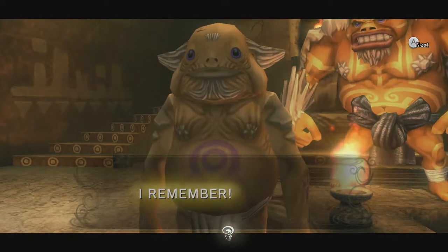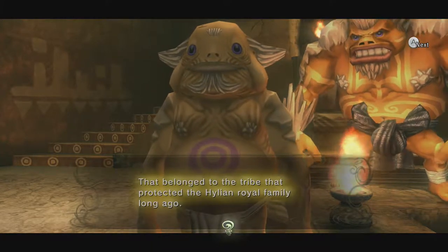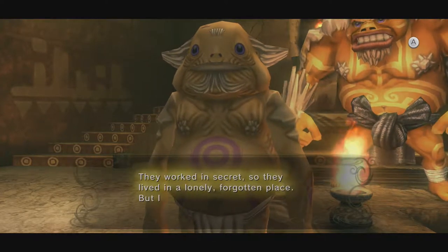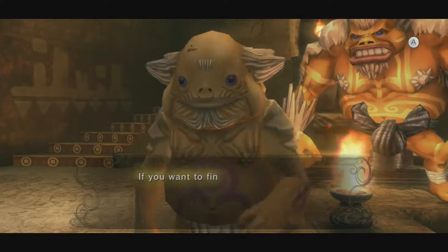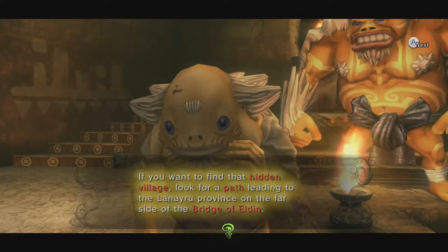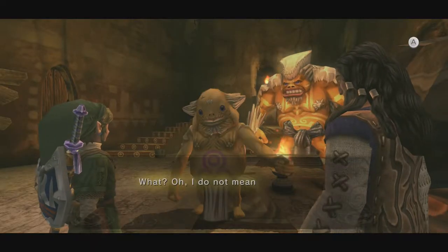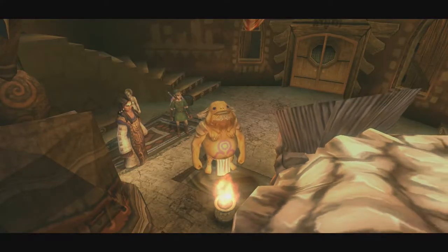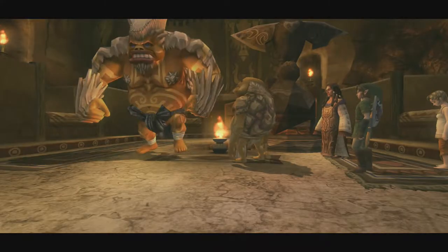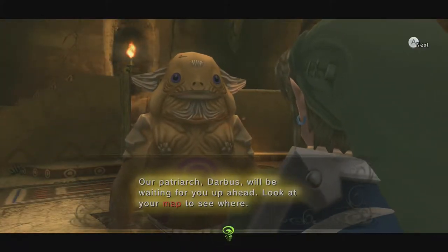Someone else says they've seen the statue before — it belonged to the tribe that protected the Hylian royal family long ago. They worked in secret, living in a lonely forgotten place, but the tribe dwindled in prolonged wars. If you want to find that hidden village, look for a path on the far side of the Bridge of Eldin leading to the Lanayru province. But a rockslide blocked the way long ago. A Goron says problems like these are not problems for Gorons, and the door slams shut — Darbus just broke it down for them.